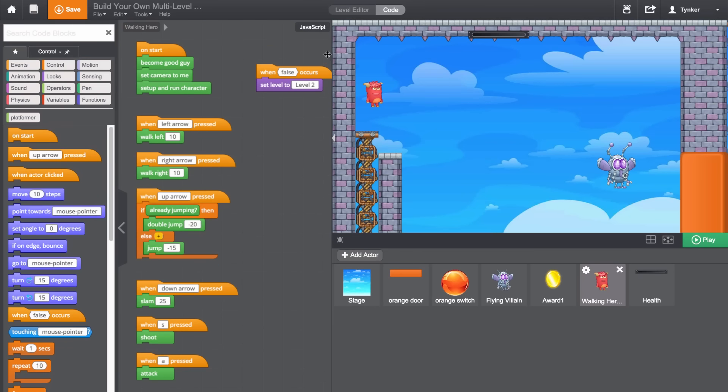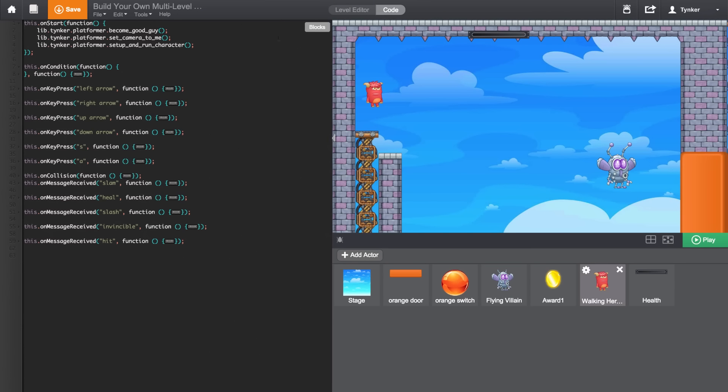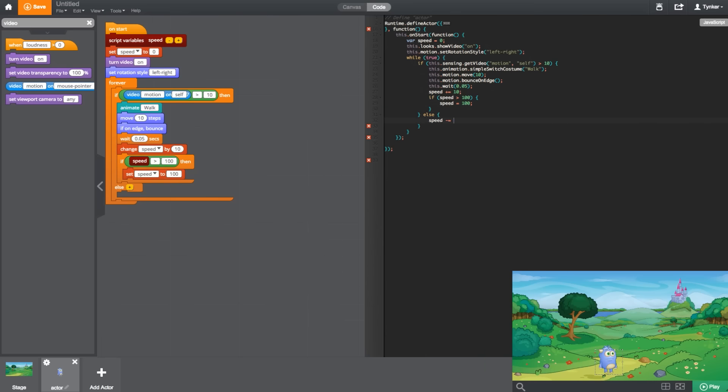With just the click of a button, they can transition to real JavaScript in the Tinker workshop to take their next step in the world of code. Start your introduction to programming with Turing's Tower.